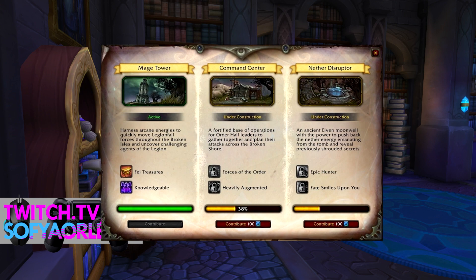Third, the most interesting thing is a building in the Broken Isles. This feature is still developing, but it will be active soon on PTR. So, for your daily building progress — for your Legionfall war supplies — you will get 150 reputation for each building progression.